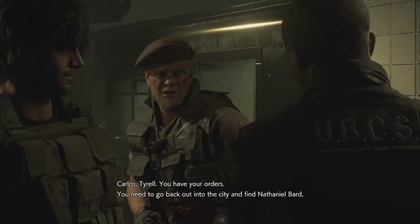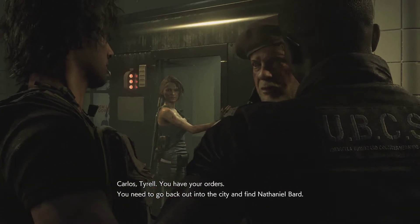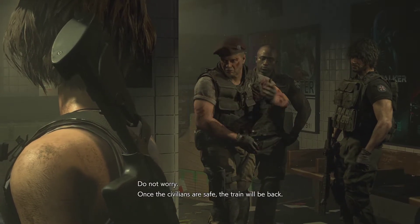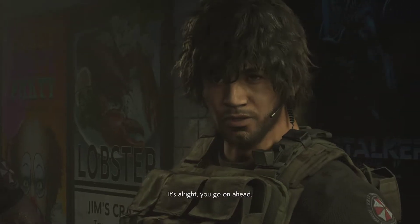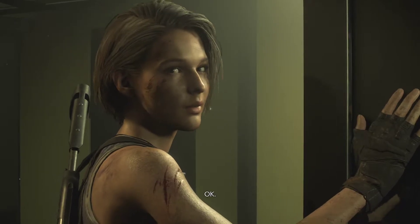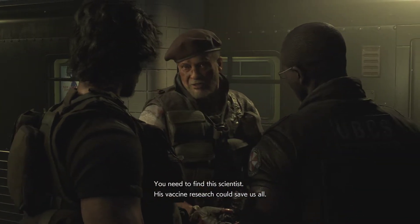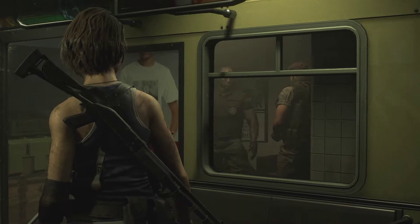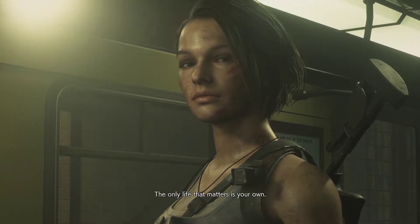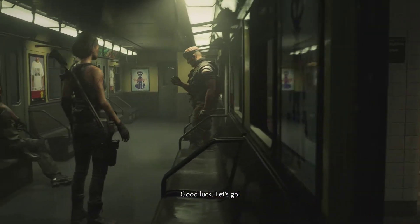Get inside — the subway's about to leave. Carlos, Tyrell, you have your orders — go back out into the city and find Nathaniel Bart. This isn't the last ride out of town, right? Do not worry — once the civilians are safe, the train will be back. I'm not going to die, Anya. I'll leave you in a cold, cruel, Carlos-less world. You need to find a scientist — his vaccine research could save us all. You see? You're learning. The only life that matters is your own. Good luck.